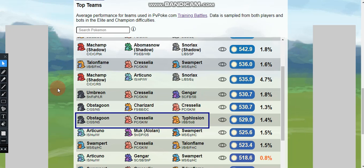The tenth best team is Obstagoon with Counter, Cross Chop, and Night Slash; Cresselia with Psycho Cut, Grass Knot, and Moonblast; and Typhlosion with Incinerate, Blast Burn, and Solar Beam.